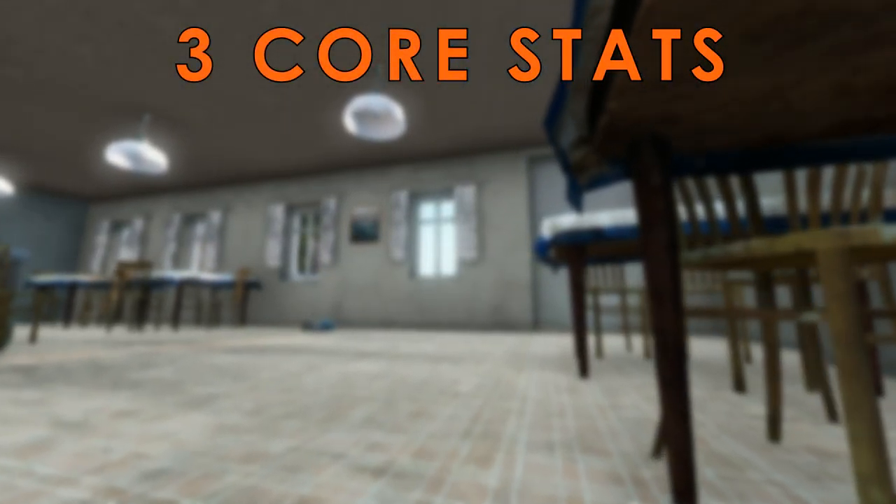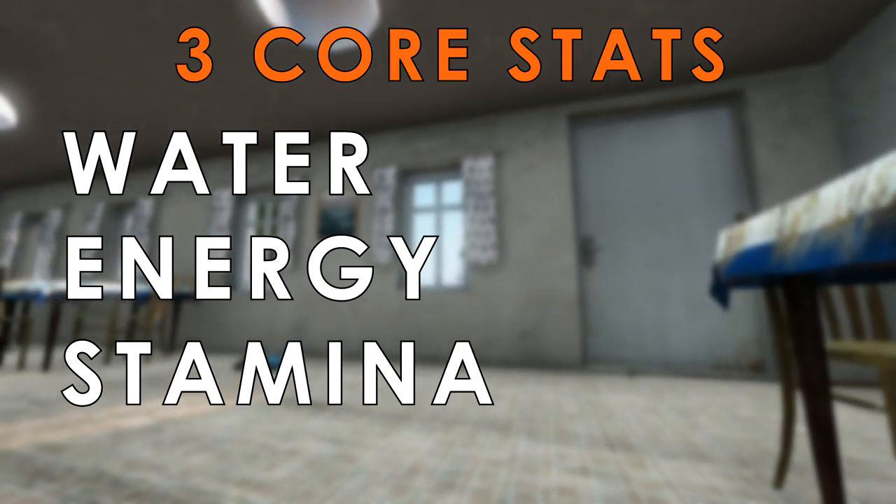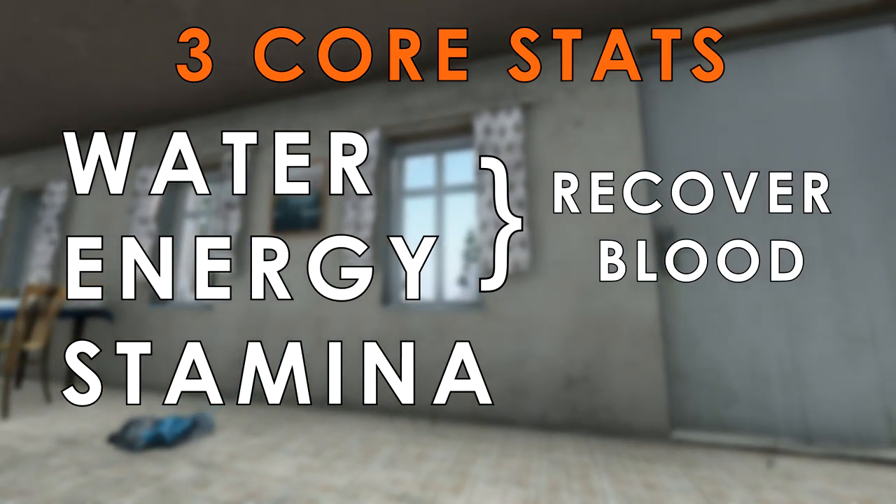You have three core stats: Water, Energy and Stamina. Water and energy are more important as they are necessary to quickly recover blood.